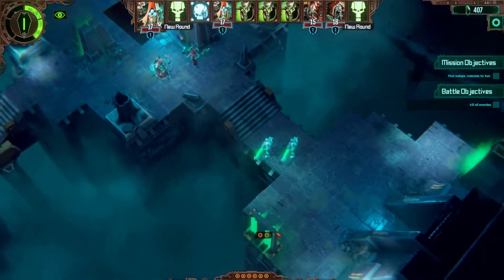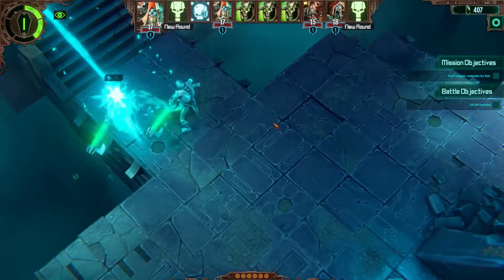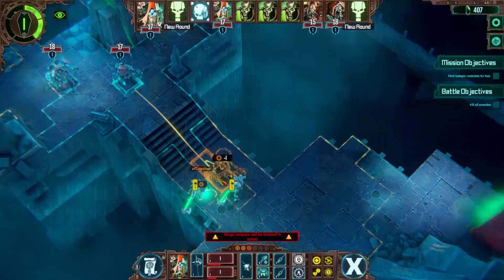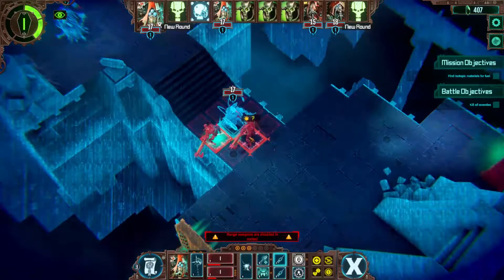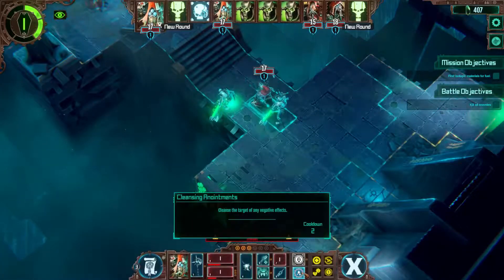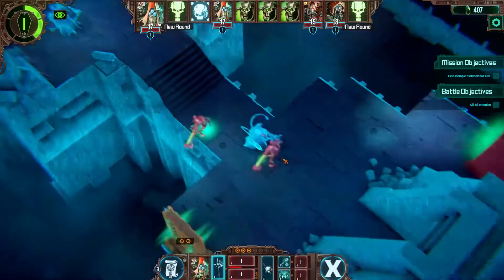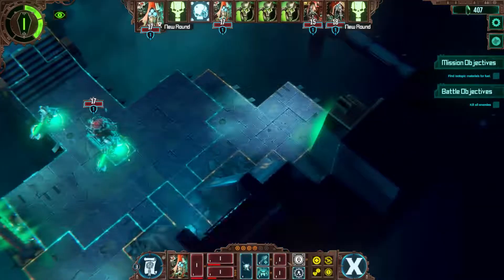You go there. Blast this guy away first of all — I love this gun, man. He's down. Did some damage there. Then I go there, picking up cognition, and punching this guy here. Like so, and then even like so. That is nice, isn't it? He's down. That was a nice move there, I have to say.